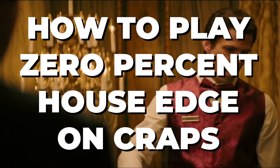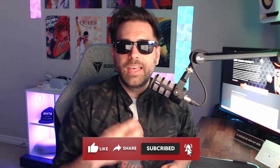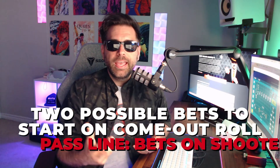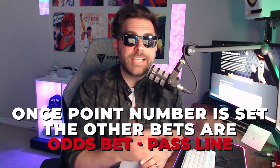Seven — winner! Before I tell you how to get these sweet wins under your belt, don't forget to like and subscribe. Okay, so in craps there are two possible bets to start on the come-out roll: the pass line, which means you're betting on the shooter, and the don't pass line, which means you're betting against the shooter. Once the point number has been set, you can make another bet called the odds bet on the pass line.